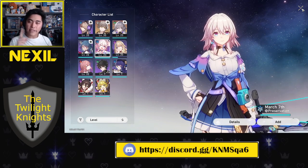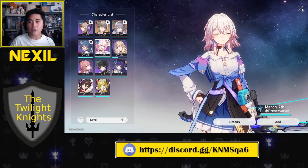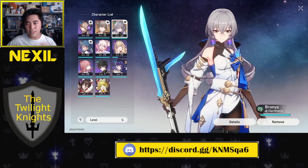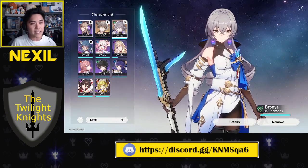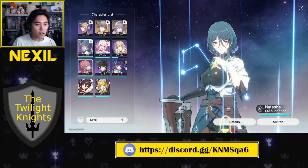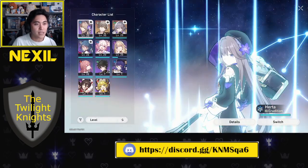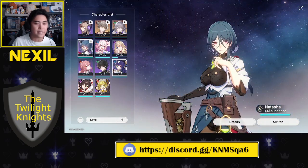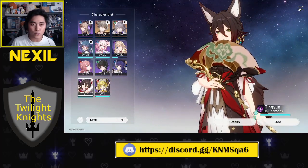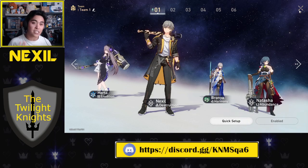If you want to re-roll, get that one character you want to carry you as you accumulate resources and extra rail passes. I don't recommend re-rolling if you think it's a waste of time, because you really can get by with just the four-star character roster they give you for free. The game is very generous when it comes to giving you an initial starting roster that's actually really useful.